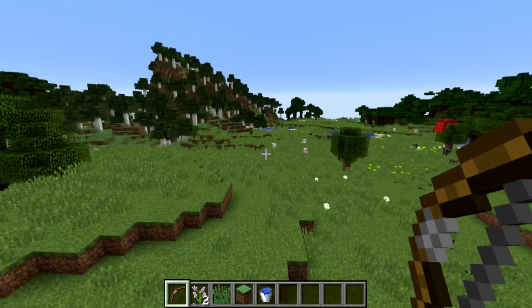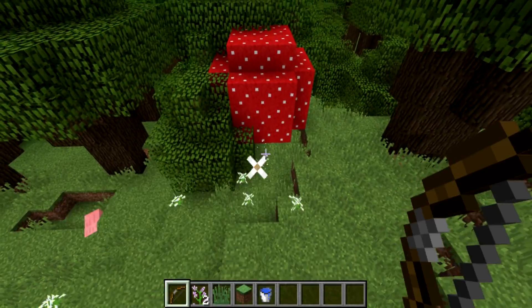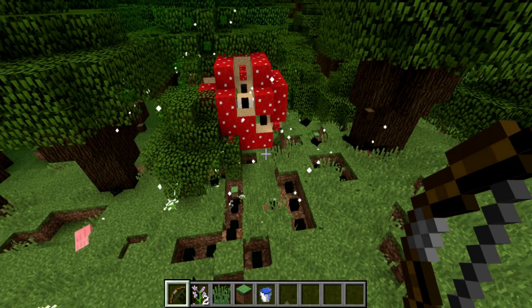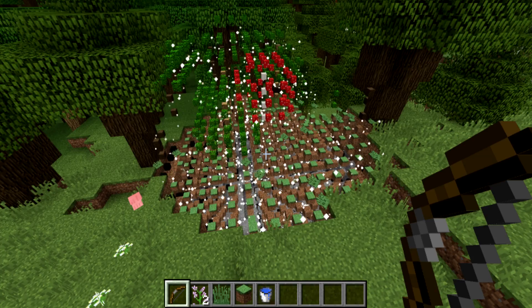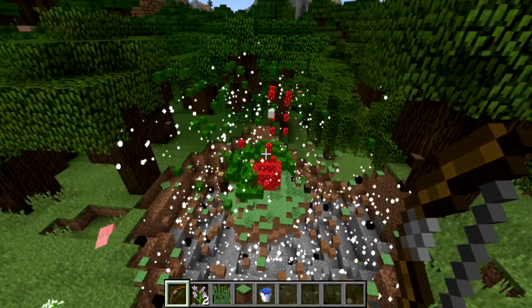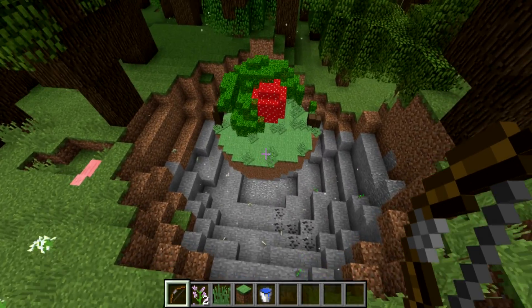This doesn't just work on the blocks I showed you — it actually works on any kind of block. I can just pick an area over here. Let's shoot it right here and miniaturize this tree, this mushroom, and some of the land around it. The way it works is that wherever you shoot the arrow, it scans with an eight block radius — sort of like a sphere eight blocks around where the arrow lands.